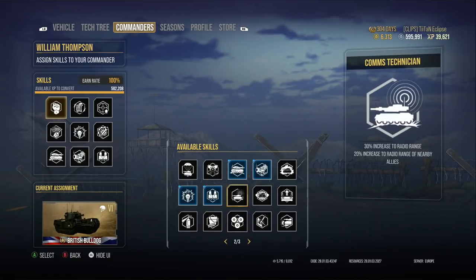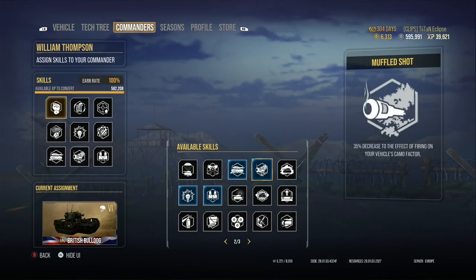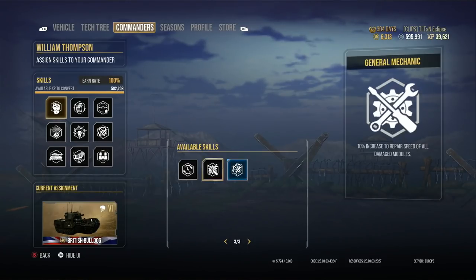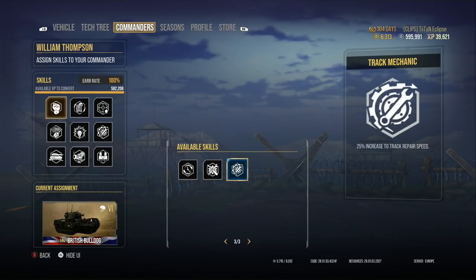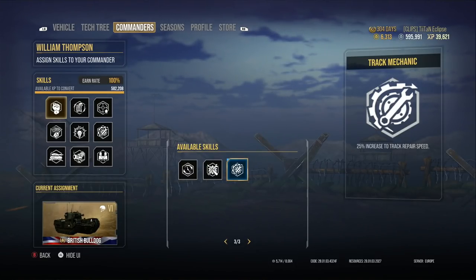Then we went with Muffled Shot and Camo — you don't have to go with these. For a pure heavy tank build you'd probably want Clutch Breaking to increase traverse so you don't get out-traversed by light tanks as easily. But I use this crew on a variety of tanks, so I make it more versatile using camouflage expertise and Muffled Shot. Finally, Track Mechanic — that gets your track repair speed up by 25%, so if you don't have your repair kit you can repair faster and get back into action rather than getting perma-tracked.